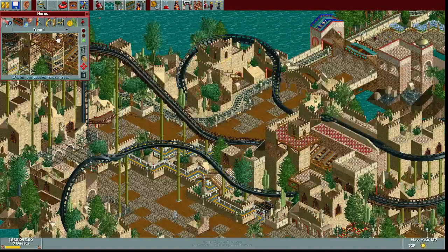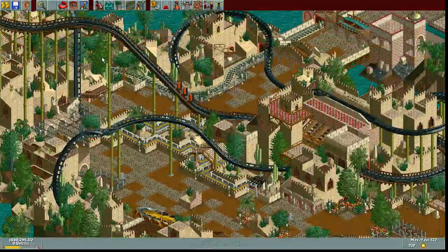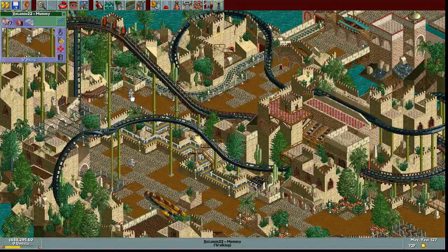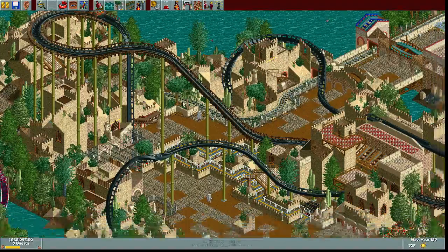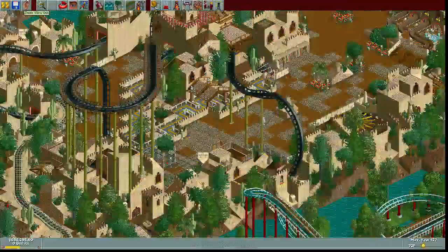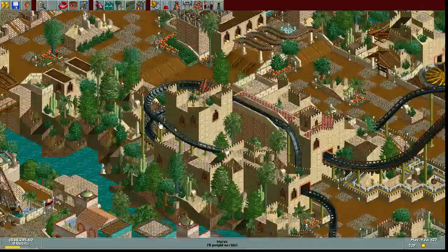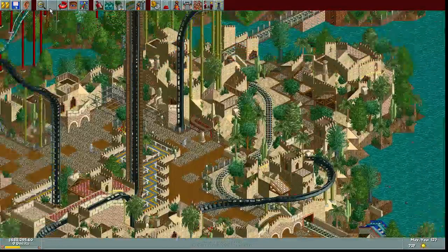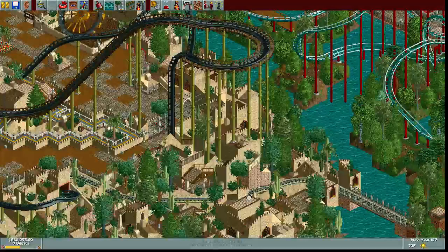Cool layout, not amazing but nice. Some good interaction. That's cool — a mummy. So yeah, I guess this is the Egyptian section. Yeah, cool layout, but it isn't really anything special to me. I wish it would have been more of the focus of the area rather than just something to add some interaction with. Cool theming back here. The train, the sideshows.